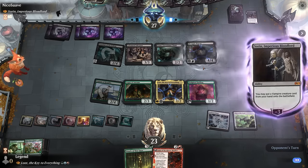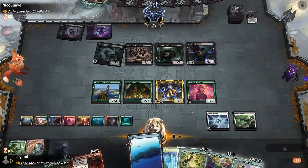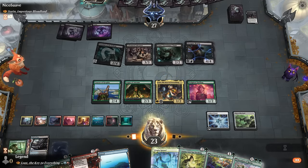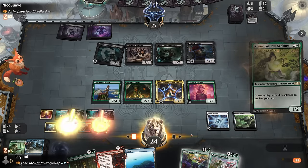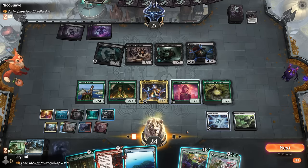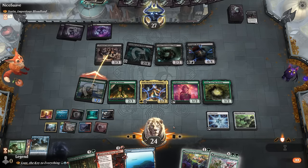We find Azusa - excellent! We kick things off with Utopia Sprawl enchanting a forest, then play Azusa and a land. We want to enable coven for Augur of Autumn so we can start playing creatures off the top - we need two attackers. We attack with Corsair since our other creatures are more useful elsewhere. Coven is now enabled. The opponent chumps.